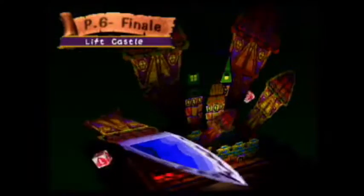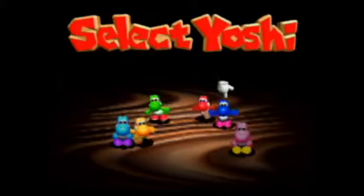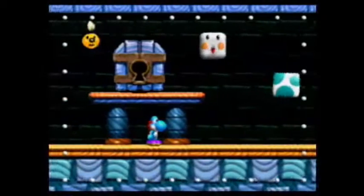Welcome back guys, we are on page six. Last time we tackled our last water level, so that is nice to get out of the way. This time we are going into page six level two, and I said we would use the light blue Yoshi this time. I did not forget, so we will use him.